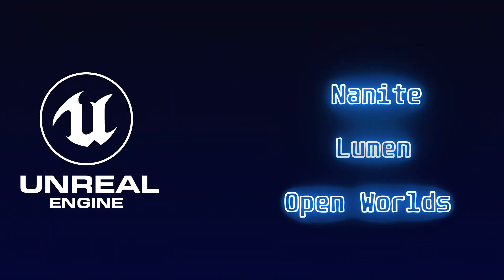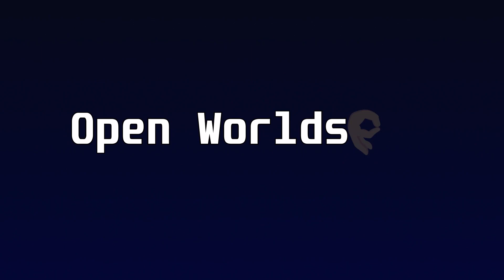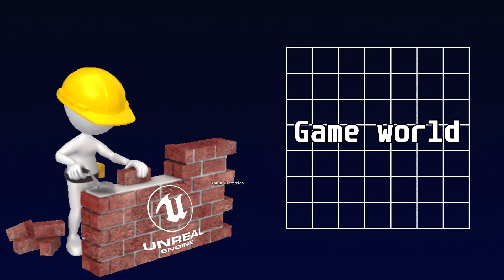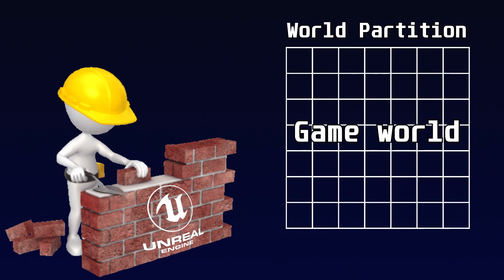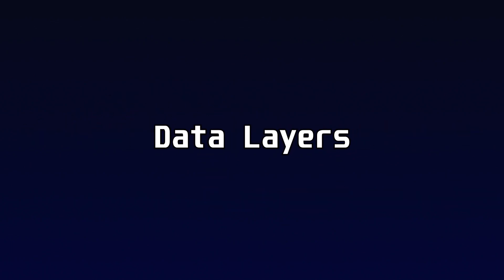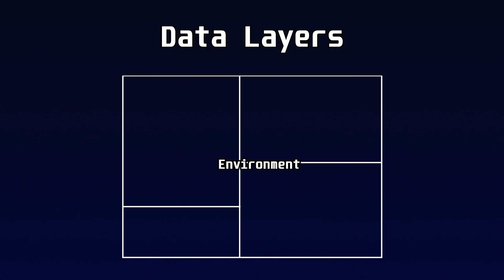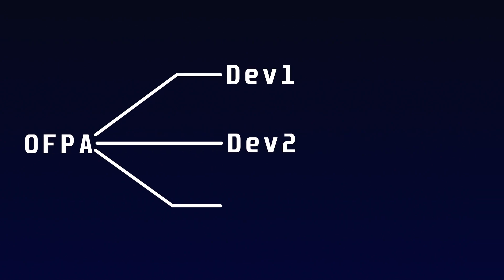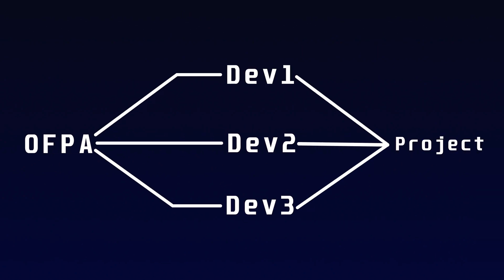The third feature is Open Worlds, which will be a simpler and quicker way to construct with Unreal Engine 5. The game world is divided into a grid using the New World Partition system, which only loads the cells required at any given time. Data layers are also used, allowing you to alter the appearance of various zones — for example, you may create day and night layers for a certain zone.